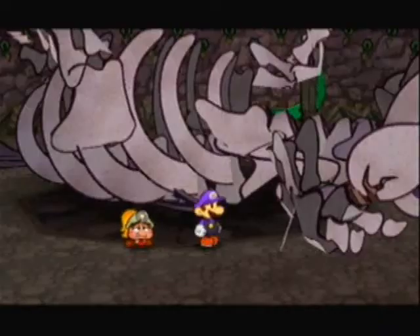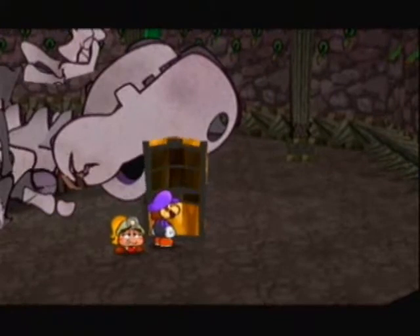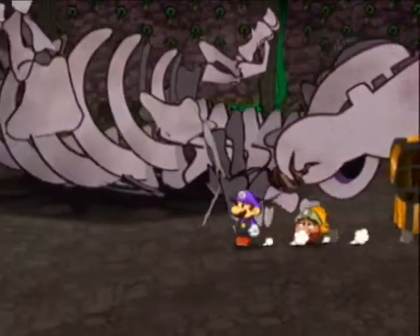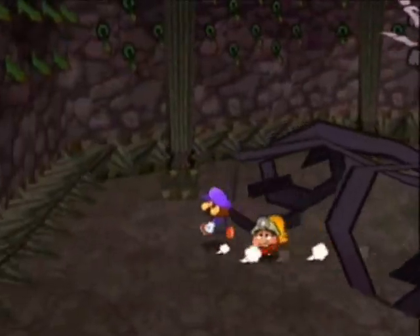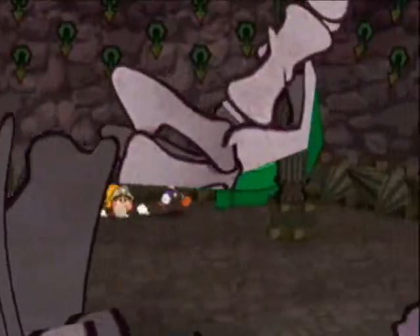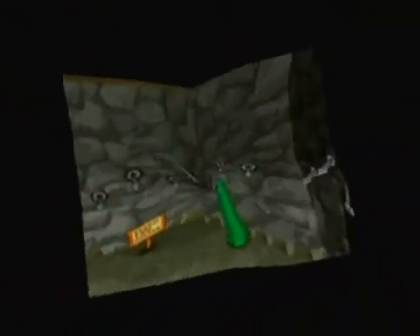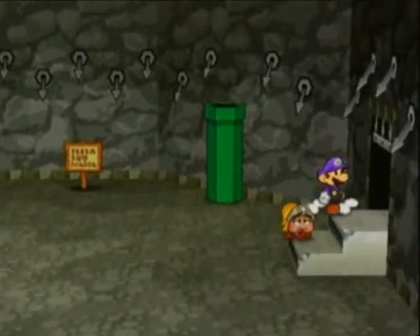Oh, what's this? A reward for me? You shouldn't have. But what is it? Return Postage — make direct attackers take half the damage they do. Well, that's kind of a crap badge for what I just went through. Stupid Bone Tail. Well, I think that's pretty much it for this video that I'm still not sure I'm going to post. It was kind of crap for commentary, but what are you going to do when you're doing the same thing over and over again? So if you want to see more things like this, let me know in the comments. Thanks for watching, everyone. This is Argon Matrix, signing out. Thank you, and good night.